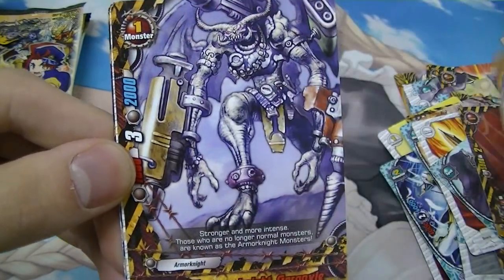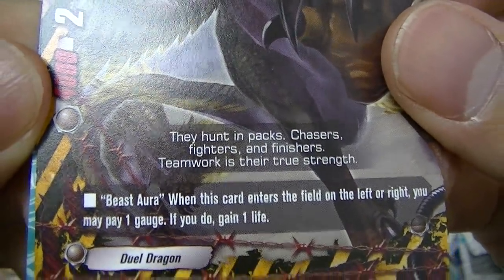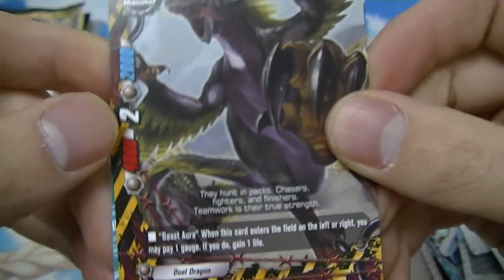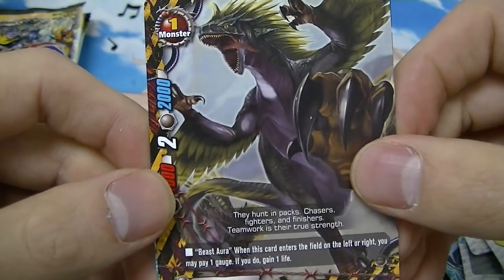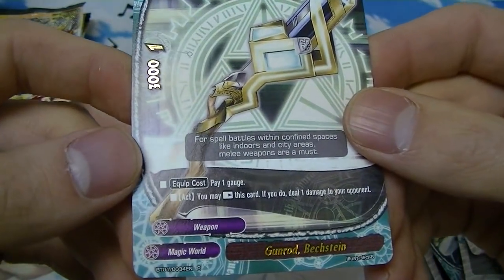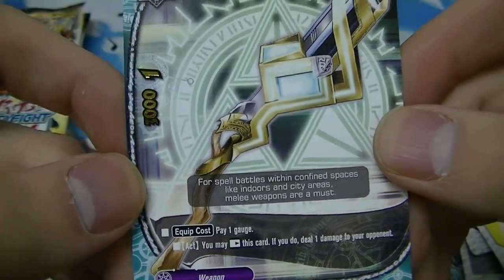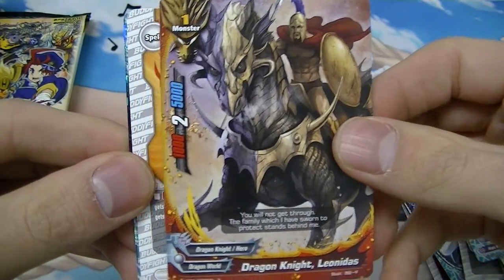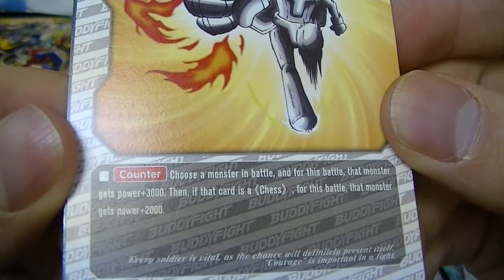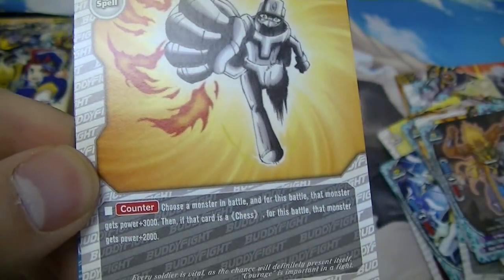A reprint of the weapon for Dragon World. Danger World vanilla. Generic unit. Beast Aura — when this card enters the field on left or right, you may pay one gauge to gain a life, which is pretty good. But it's a dual dragon, and a lot of Danger World cards focus on Armor Knights so it probably won't see much action. Another rare — Magic World's weapon, a burn card: just rest it even with a monster in center to deal one damage to your opponent. Magic World vanilla. Dragon World vanilla. A generic spell — choose a monster in battle and give it plus three thousand power; if it's a chess card it gets plus five thousand.